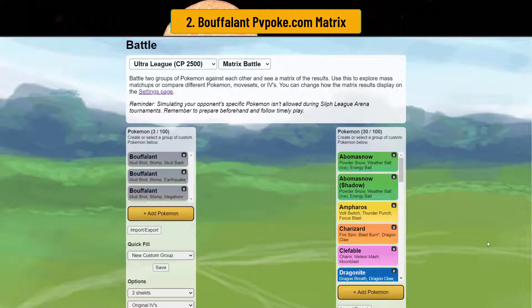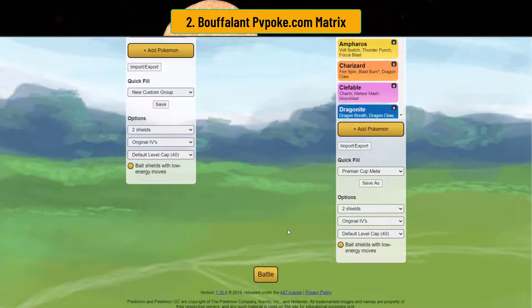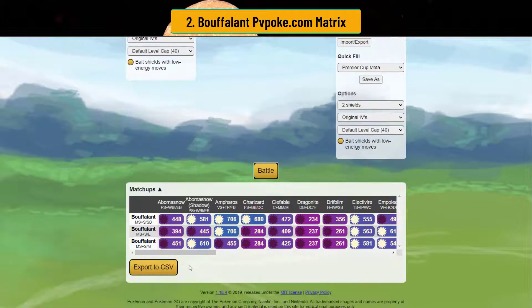I've got Afro Bison in the matrix. I put all three move variants in here: the head-on variant with Skull Bash, the Earthquake variant, and the Megahorn variant — just so you can look at all three. The Skull Bash and Stomp variant is what you need for the switch. I ran the Premier Cup Ultra League meta and we get the results.